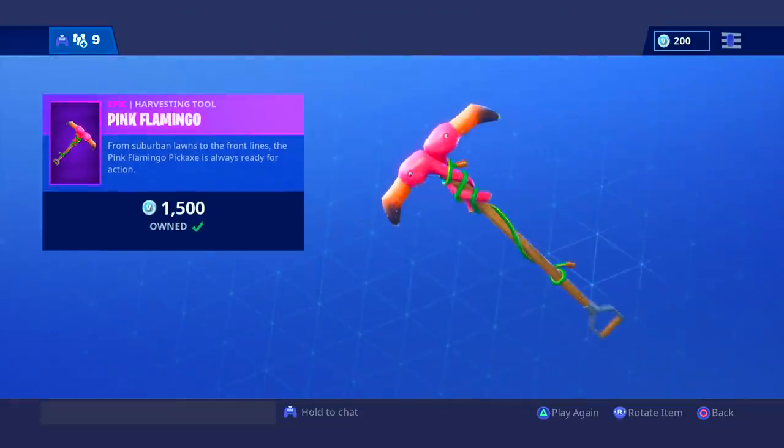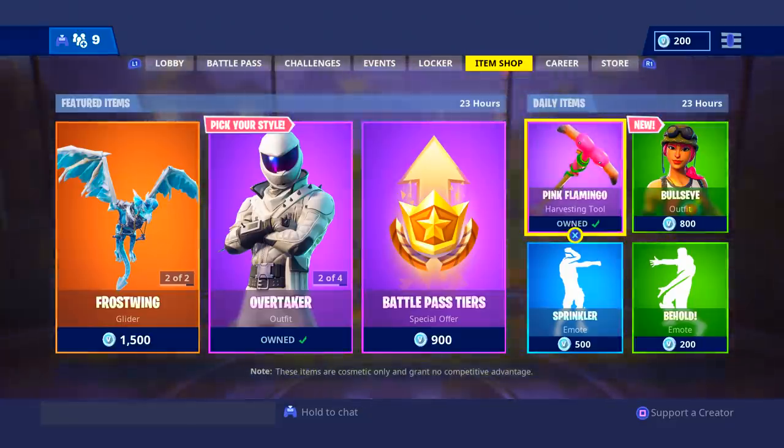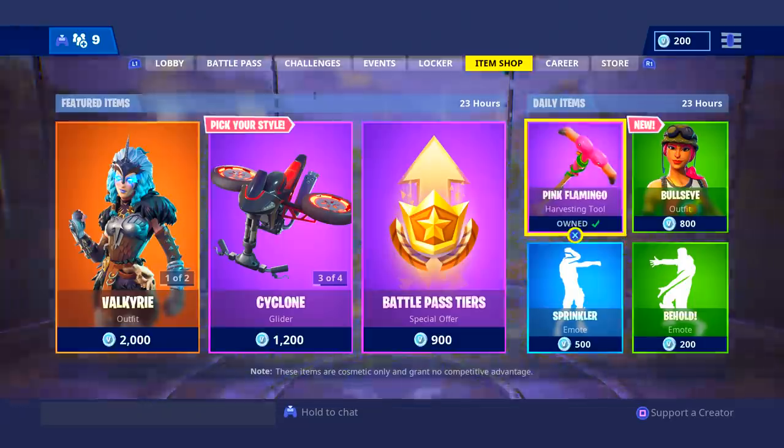Pink Flamingo — a very good pickaxe. It's just a classic. I've been playing this game for a long time, and it's one of the first main pickaxes that every streamer and just everyone in general used to use. And this is what it sounds like. Unfortunately, it does have the default pickaxe sound, but it definitely makes up for it with the design.